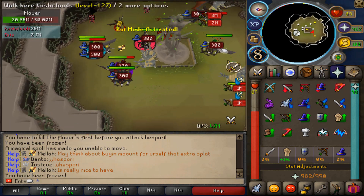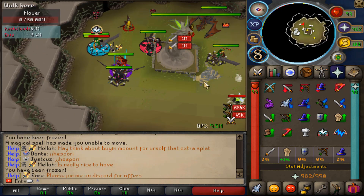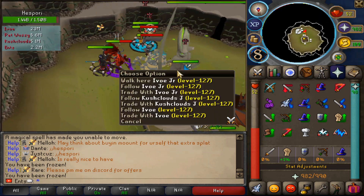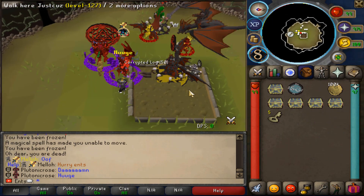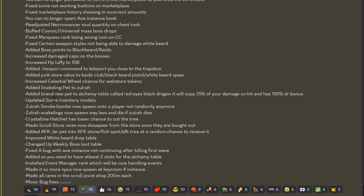Added a command to teleport you close to the traptor — you have to teleport to the Hespory and then enter the traptor, that's how it works. Increased celestial wheel chance of web store tokens. Added snake link pet to Sulra — I want to get that pet, sounds good!